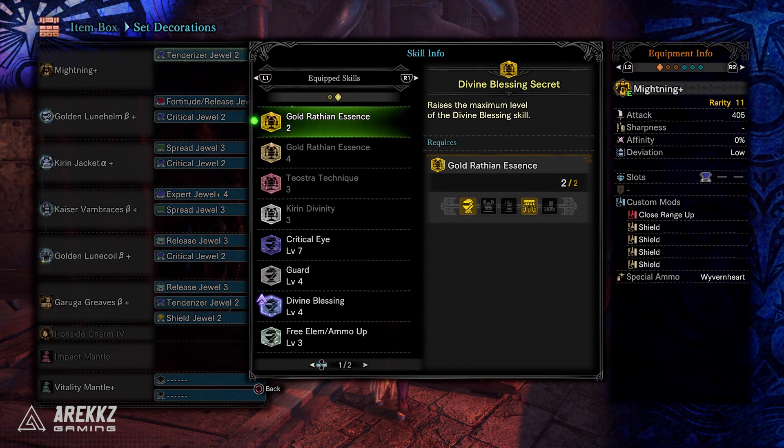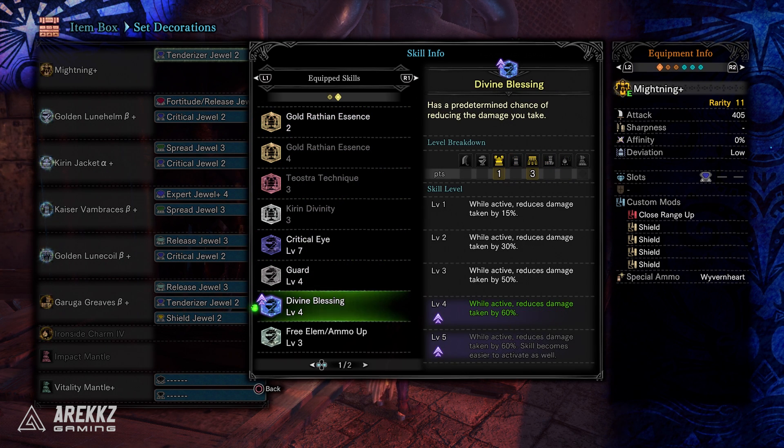The main thing here is you have the Gold Wrathian set piece bonus — Divine Blessing Secret — which allows you to push Divine Blessing up to level 5. I don't have mine to level 5 because I'm missing that level 4 Release and Protection decoration, but assuming you do, you can get all the way to level 5, which would reduce damage taken by 60% and the skill becomes easier to activate. Given that you're basically supposed to be face-tanking stuff, in the event your shield doesn't work or you get hit by something, this is going to proc and help you a lot.